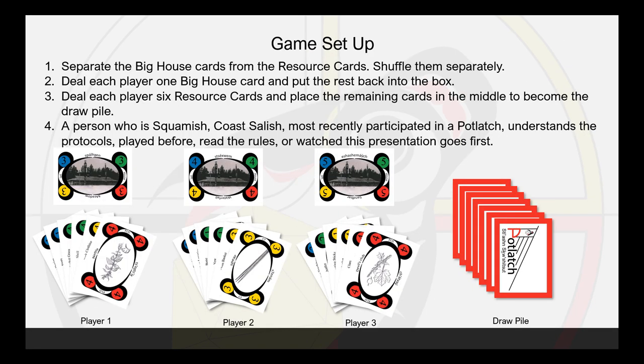Separate the big house cards from the resource cards and shuffle them separately. Deal each player 1 big house card and put the rest back into the box. Deal each player 6 resource cards and place the remaining cards in the middle to become the draw pile. A person who is Squamish, Coast Salish, most recently participated in a potlatch, understands the protocols, has played before, read the rules, or watched this presentation goes first.